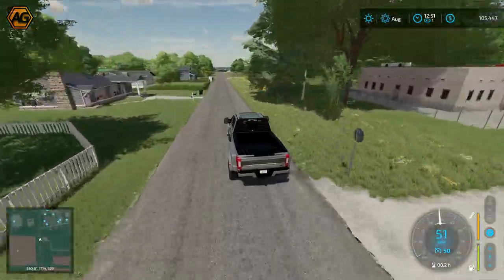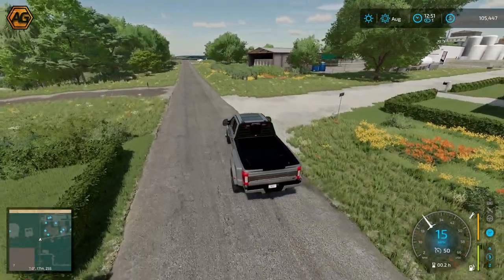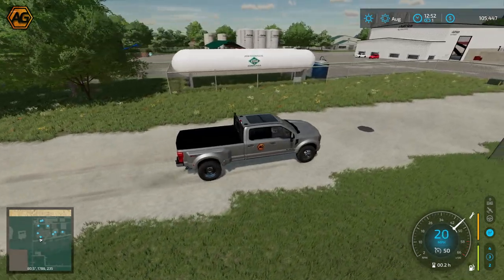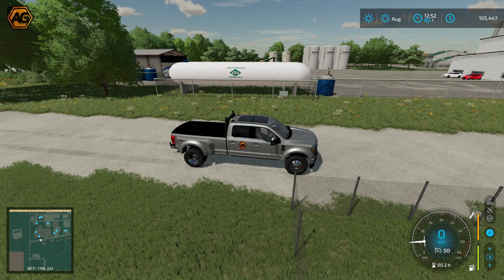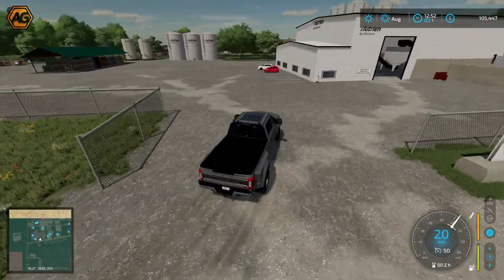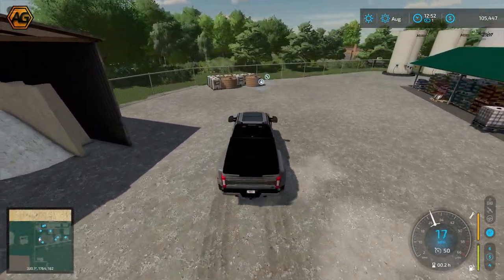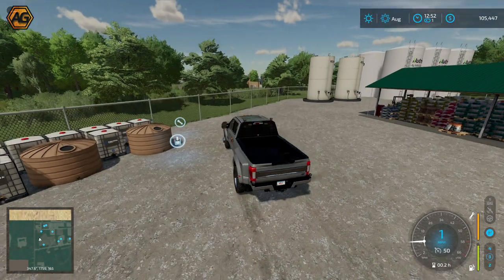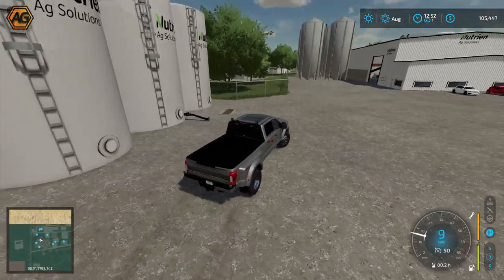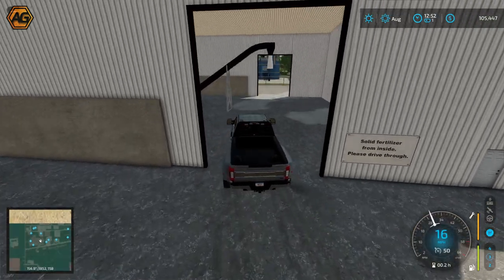Already included in the town are a dairy, carpentry, bakery, grape, oil, cereal grain mill production chains — and you don't need to buy them either. Camille has already set those up so you can take product to them and get them running straight away. Also worth noting: the map is anhydrous ammonia ready — he's added that in as a fill type. There's a buy point for anhydrous here, plus a lime fill point, and what looks like a liquid fertilizer point. There's also bulk fertilizer you can drive under the auger to load.